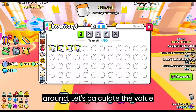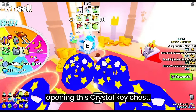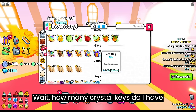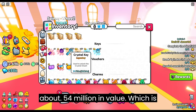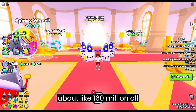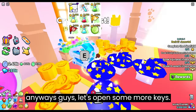Let's calculate the value — 2550. This is about 100 million right here just from opening this crystal key chest, that's crazy. And I didn't even get an overload charm or a royalty charm. How many crystal keys do I have left? I have a little bit over 4,000 left, about 54 million in value. Which is actually really good because all this is 100 million in value, and I spent about 160 million on all the keys. So if I get like 4 or 5 more, I'm making my money's worth.